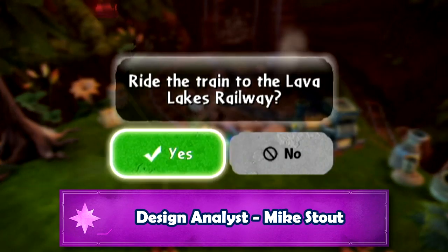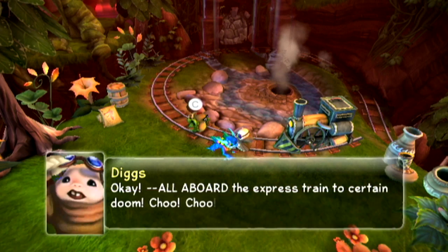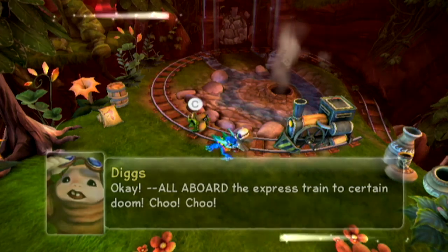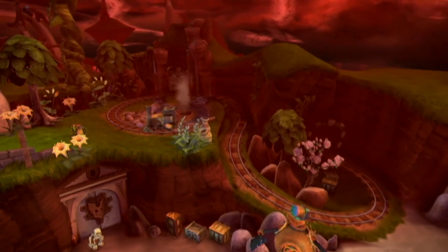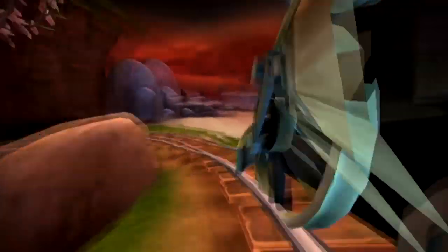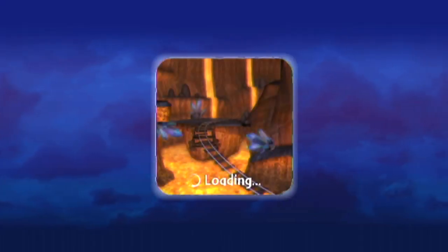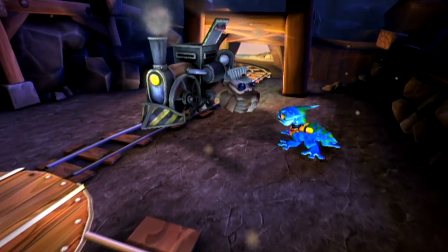I came in around October of 2008, and it was still really early in development. We had these real rickety looking portals that had all these wires sticking out of them that I was nervous to take through airport security. I had just started at Activision — it was my first publisher side work I'd ever done. To that point, I'd only ever worked on the developer side.